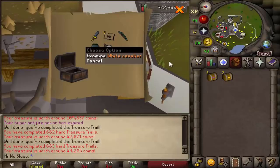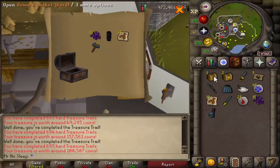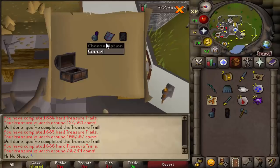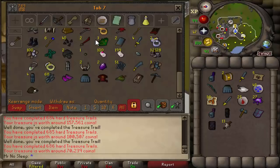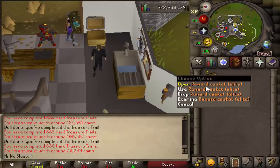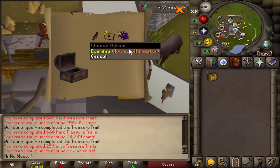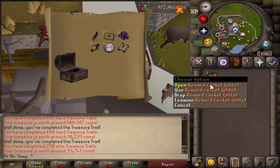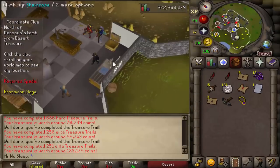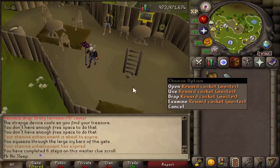White cavalier. Ancient full helm — 157k. The last hard clue is another ancient item. Three mil — sorry, 2.99 mil, round that up to three — three mil from the clue scrolls. Now we have two elites left. I'm gonna call a third age kite shield or third age longsword right here — actually that's going to happen in the master clue. That's what I meant to say.